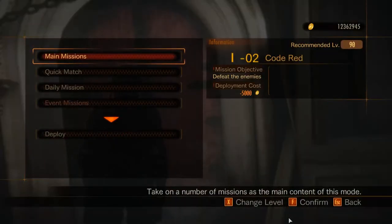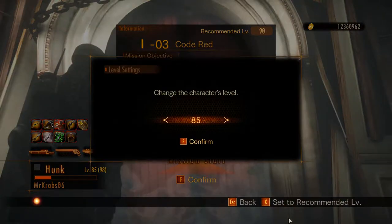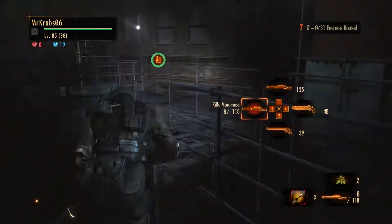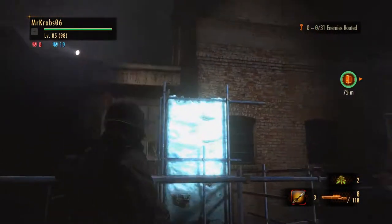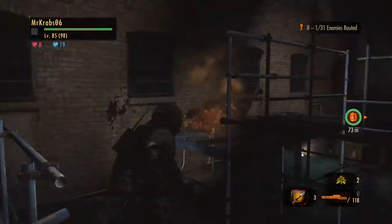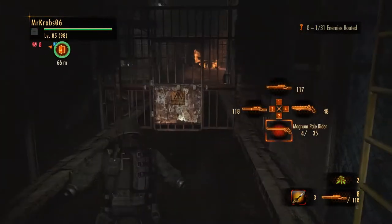Welcome back — let's do it, Mission 3, Gauntlet 1 on Code Red, level 85. This is going to be a very short mission. The first enemy you run into, use your burst rifle to take them out very quickly — no matter if it's an elemental or normal enemy. Just take them out quickly and follow the pathway.